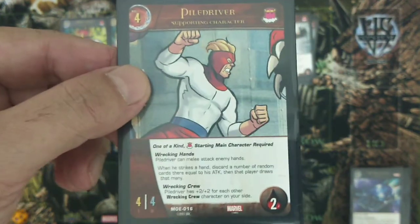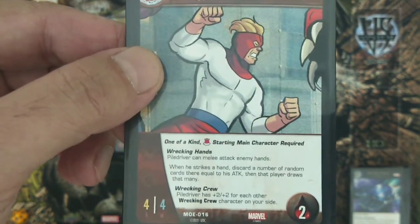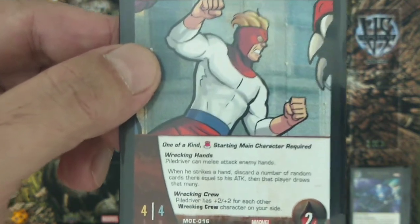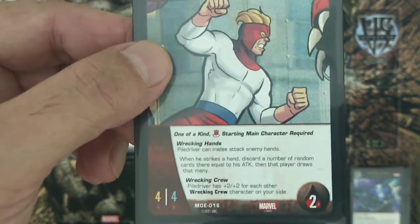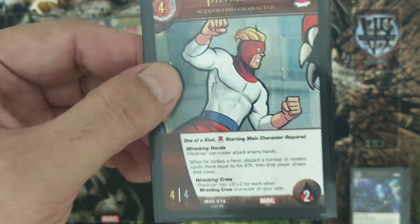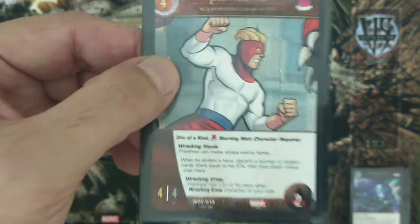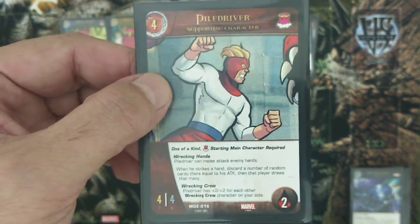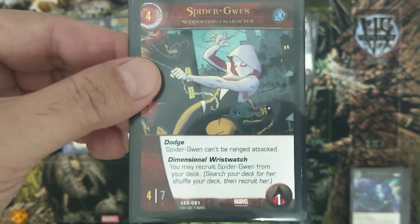Your second Wrecking Crew member is Pile Driver, a four attack, four defense character — also requiring a Masters of Evil starting main character. His Wrecking Hands ability lets Pile Driver melee attack enemy hands: once you attack your enemy's hand, they discard cards equal to his attack value and then draw replacements from their library. He also gains plus two attack and plus two defense for each other Wrecking Crew member, becoming six attack/six defense with Bulldozer and eight attack/eight defense with Thunder Ball. Spider-Gwen is included for Build a Better World to reclaim blue or yellow resources.